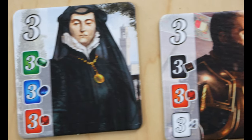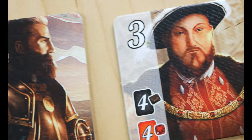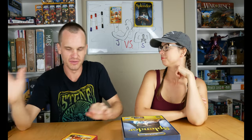The nobles — you obtain those by buying a certain amount of cards. So one might say they need three greens, three blues, and three reds to obtain it. So once you have three blue cards, three red cards, three green cards, that noble automatically comes to you and you get those points. That's Splendor.